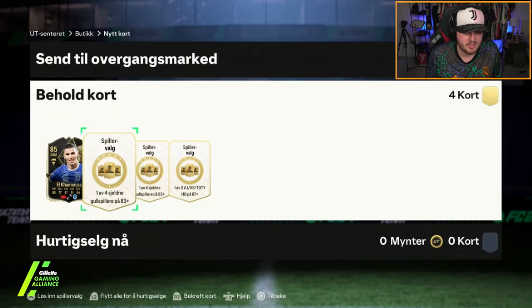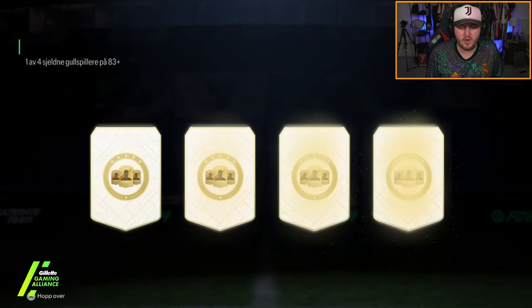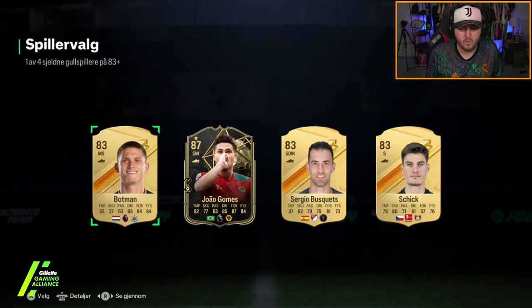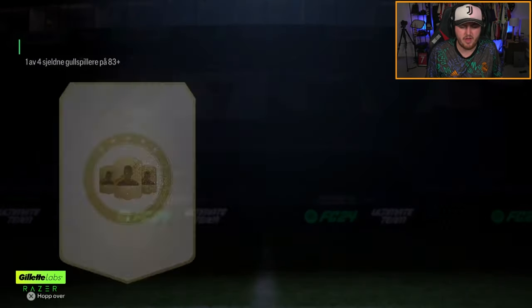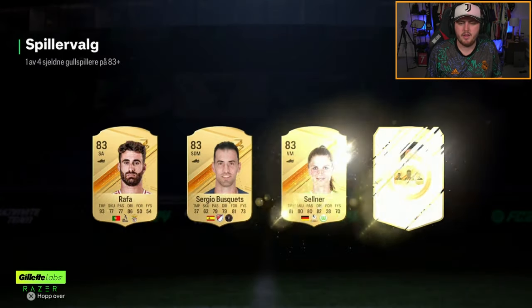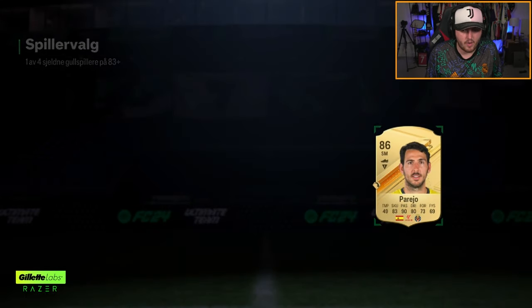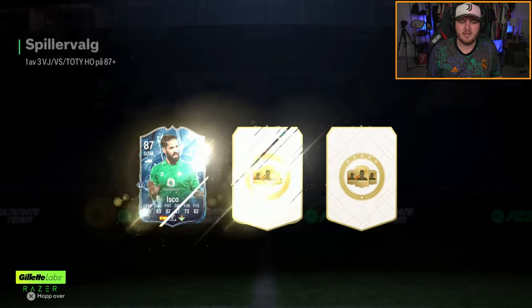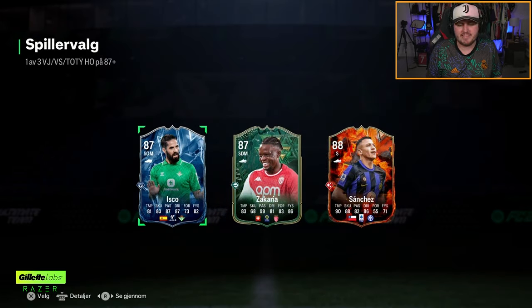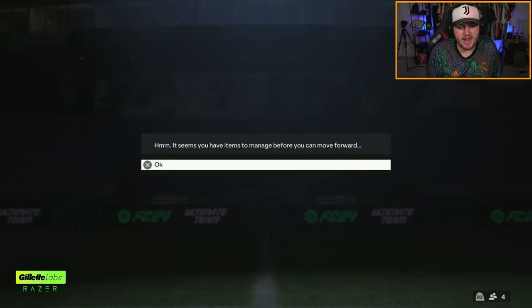We've got three 83-pluses and then the 87-plus at the end. We'll take the Informed Balala - the Genk player. Second one: Informed Gomez. Two Informeds so far, all right. Third 83-plus: 86 Danny Parejo. And now for the 87-plus campaign pick - come on, let's get someone good. Fire Alexis Sanchez - yeah, that's probably the worst one so far.